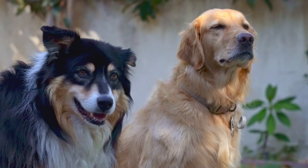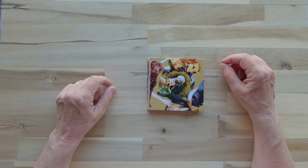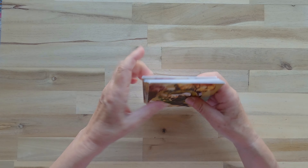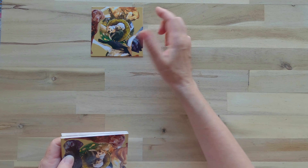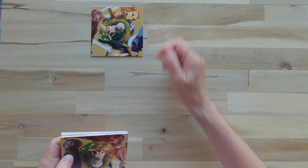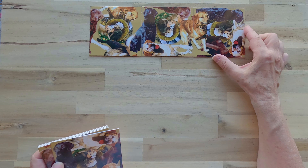Scramble Square Retriever's Edition, and here is the solution starting with the top row and the first tile. Second tile, and here is the third tile for the first row.